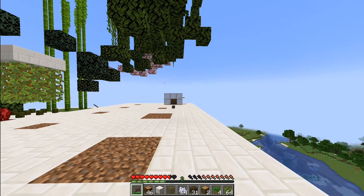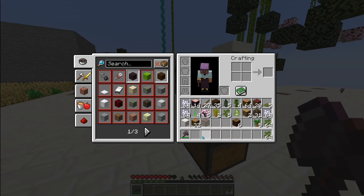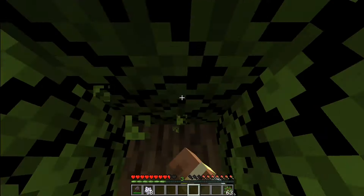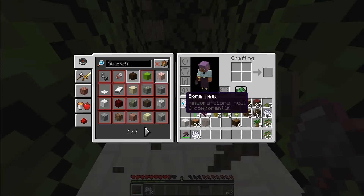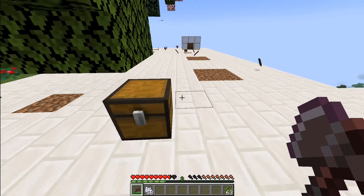I'm going to make it take the durability down for each block you break to see how that feels. I just added this in — we're at 1986 durability. For a tree this size, we have exactly four pieces of wood, so this should go from 86 to 82. It went to 81 — I know why that happened, I'll fix that later.